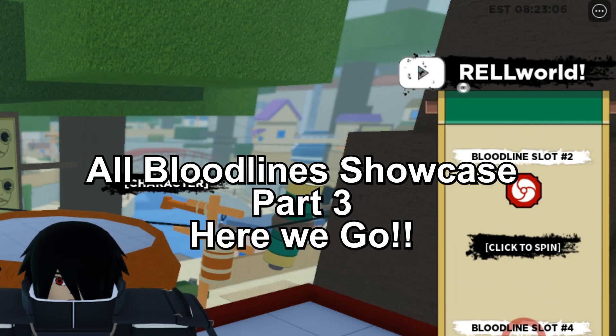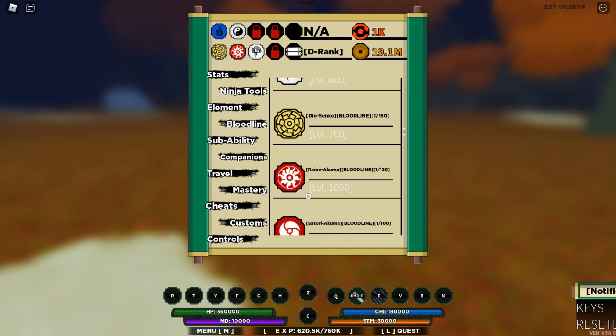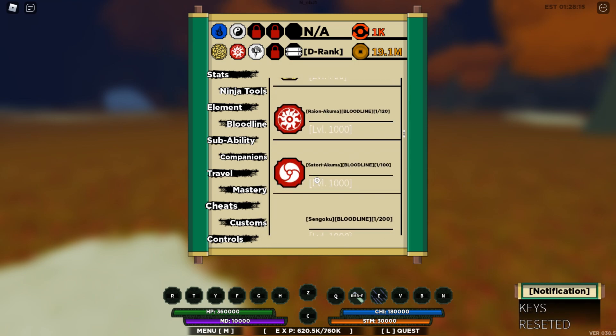Now let's move on to the main topic of this video: showcasing bloodlines. Continuing from my previous video, I am going to equip Rai in Akuma and Satori Akuma. If you want to see the previous bloodlines, go watch part 1 and part 2 of this series on my channel.